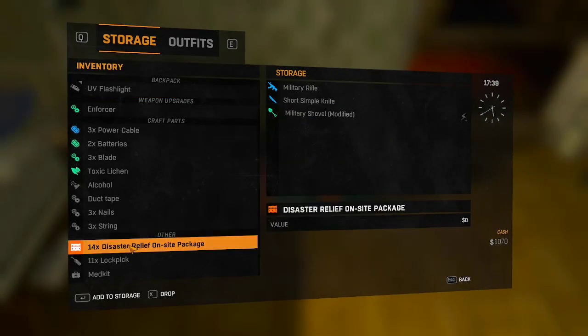And then you should have the amount that you had at the start that you duped with back. And disaster relief packages are good as well.